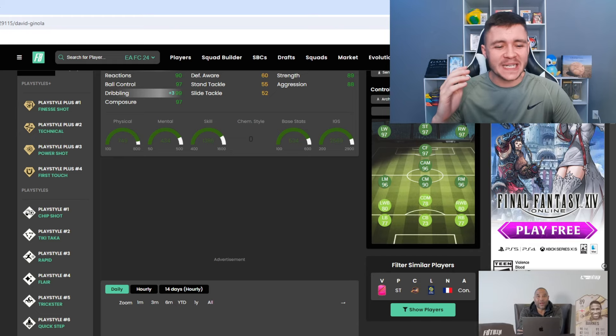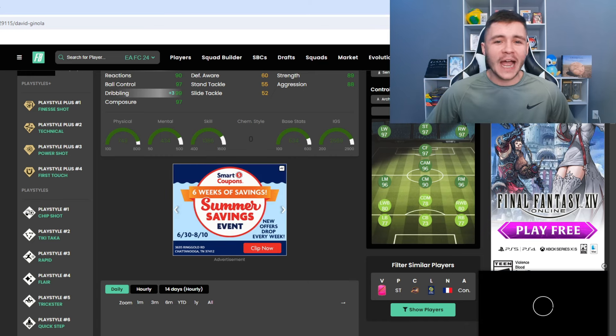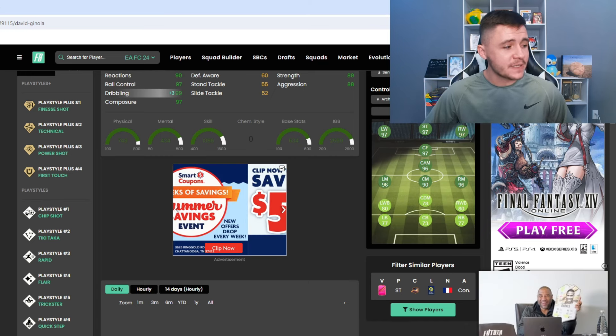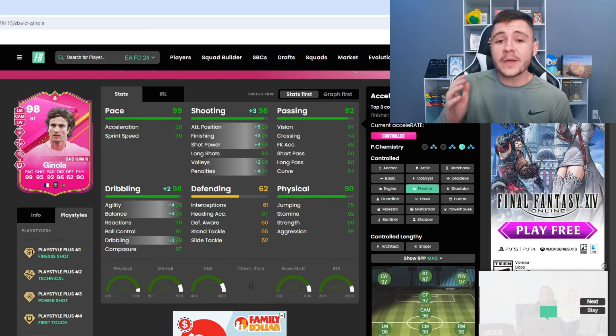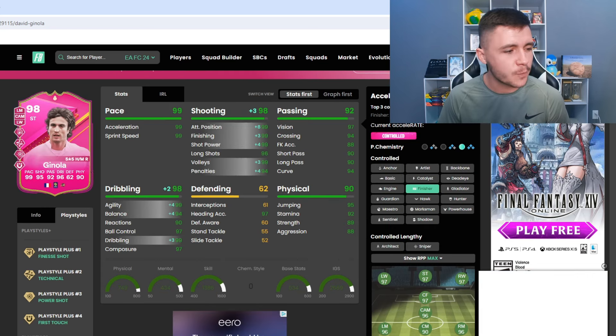Over on FootBin, Ginola has 10 different play styles. He has Finesse Shot, Technical, Power Shot, and First Touch as play style pluses, and also Chip Shot, Tiki-Taka, Rapid, Flare, Trickster, and Quick Step. He can have both controlled and controlled lengthy acceleration types.